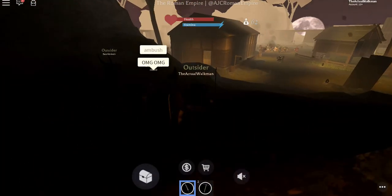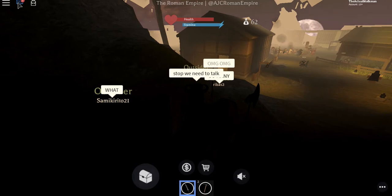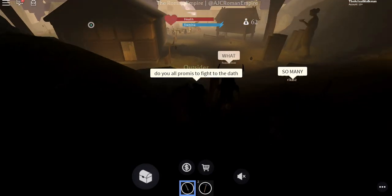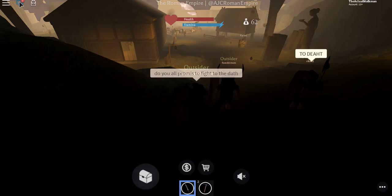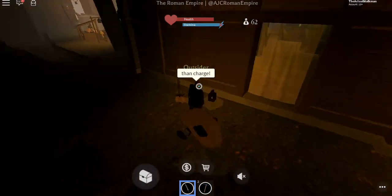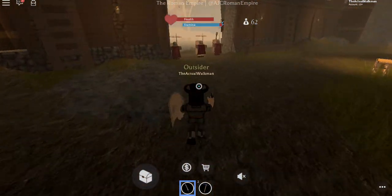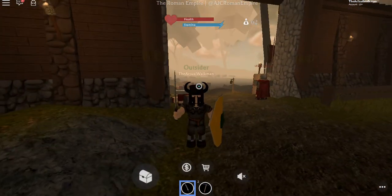Okay guys, we're about to ambush. Wait, wait, wait — we need to talk. Do you all promise to fight to the death? If you say yes, then we can charge now. Charge! I'm gonna sneak around the side. We're going to attack these guys here. There's a lot of people there. Die, die, die, die, die, die! I just killed a Roman guard! Yes, I just killed a Roman guard!